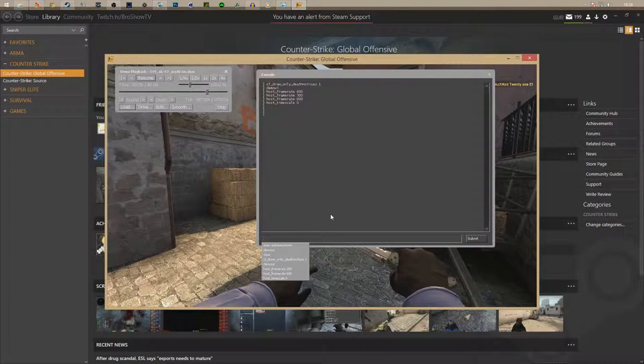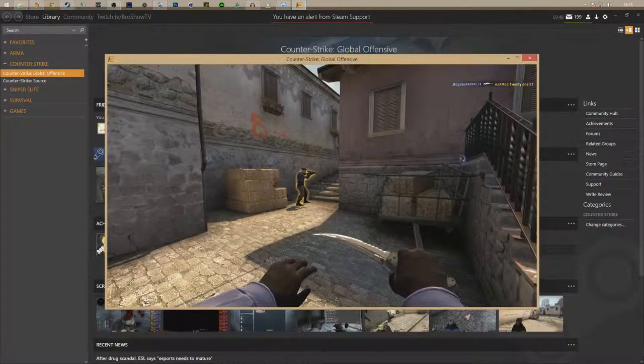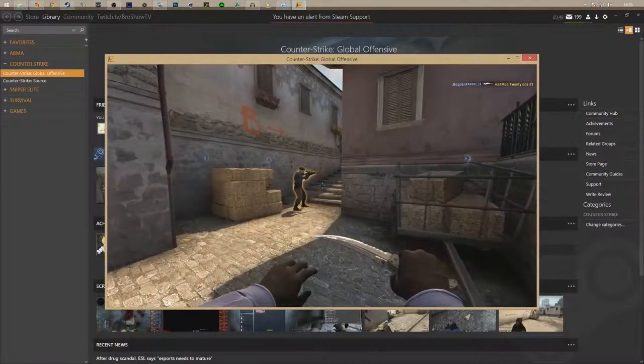What you're going to do is type in `startmovie` followed by a space and then the name that you want - I'm going to call mine 'top1' - and hit enter. After you type in `startmovie` and the name, it's going to say speaker configuration, insert the stereo speaker, and 'started recording movie frames will record after console is clear.' So close out the console, hit resume, close out your demo UI, and it's going to play the game very, very slow.